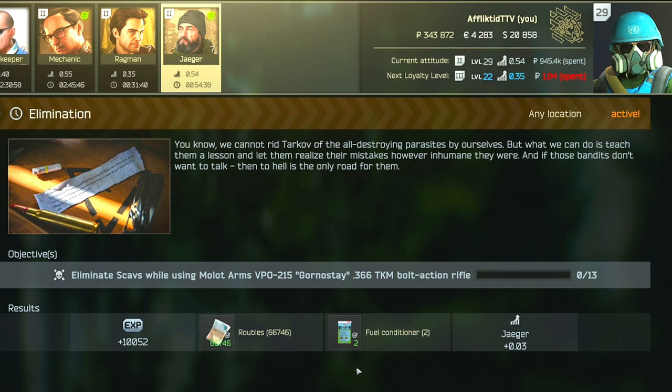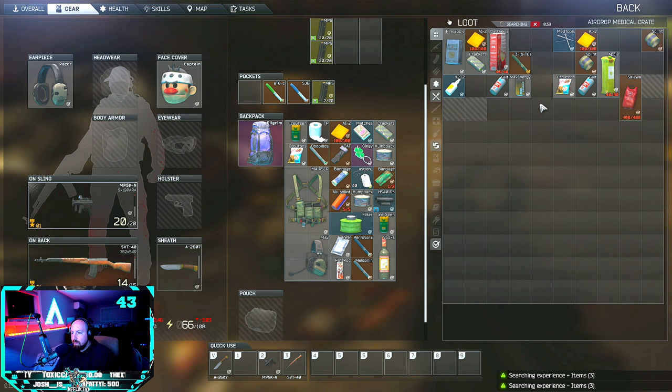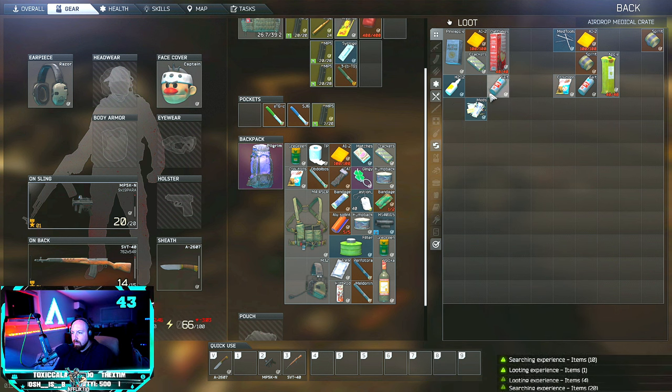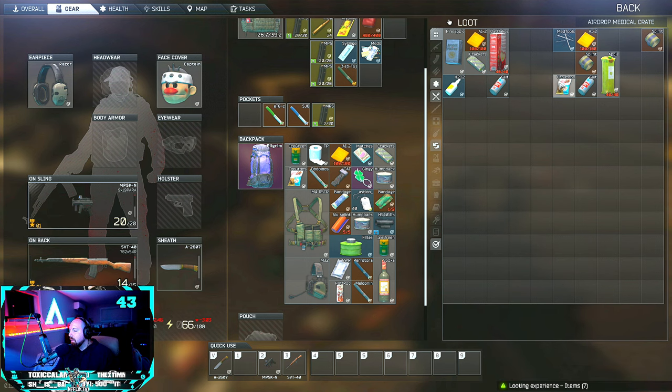Another possibility is to keep an eye out for daily and weekly task rewards, since it is possible to snag a fuel conditioner or 2 as a reward from a trader in this way. You can also spawn into a scav raid with a fuel conditioner in your backpack. Now that air supply drops are back as found-in-raid status, you can potentially get a fuel conditioner from a common or regular supply crate, as long as the drop isn't being camped by somebody in a bush 100 meters away waiting for you to start looting the crate.